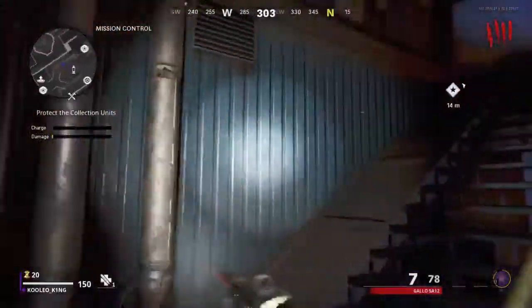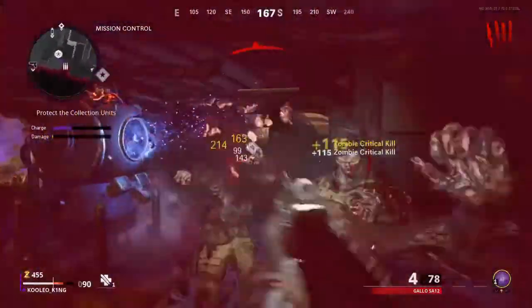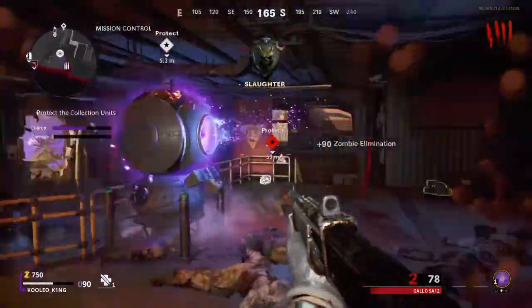What is good everybody, Enrico here. Today I'll be showing you guys how to turn on power and get Pack-a-Punch on the brand new map Firebase Z, so let's get straight into it.